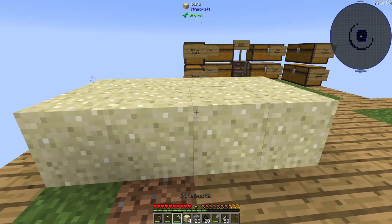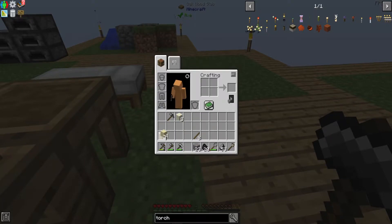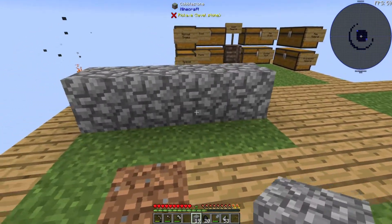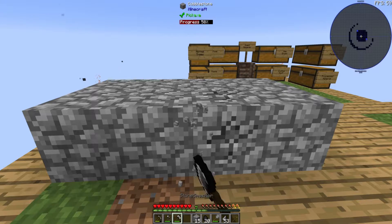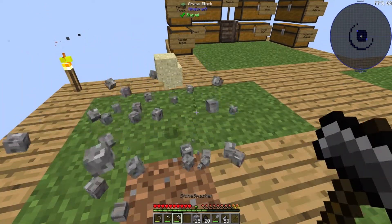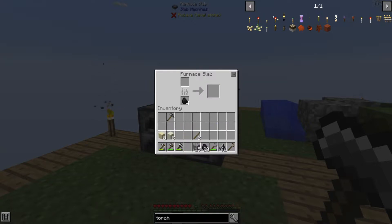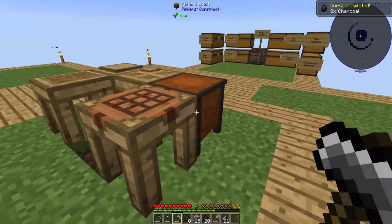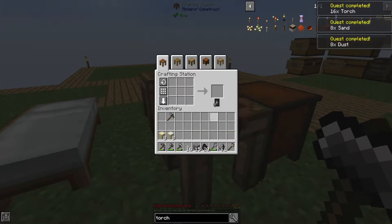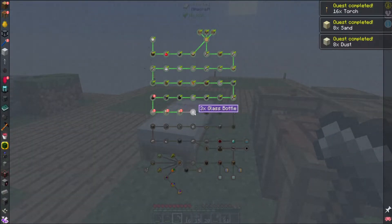Sand can go into something called dust. It makes me think of Dune, but I guess that's the spice, not the dust. I also saw I'm going to need some glass bottles, so let's just do it one more time — make a little extra sand, then I can go turn it to glass. I give me the charcoal, I should be able to use the charcoal with the sticks to make the torches. That gives me the sand, the dust, and the glass bottles.